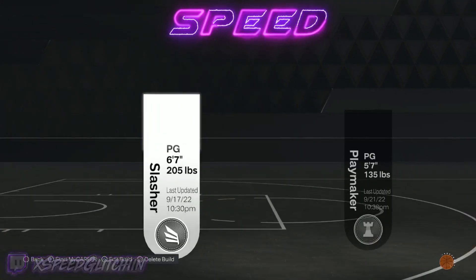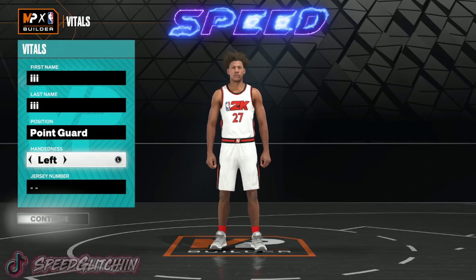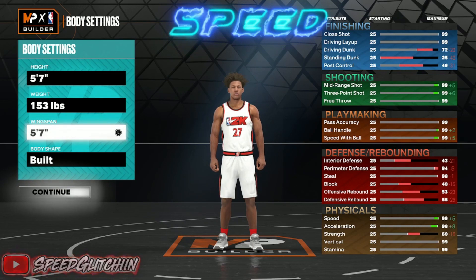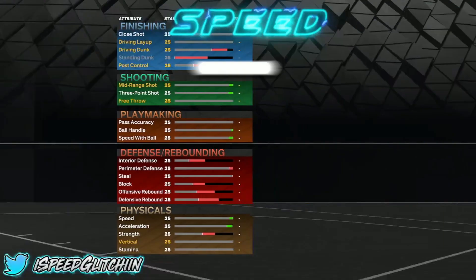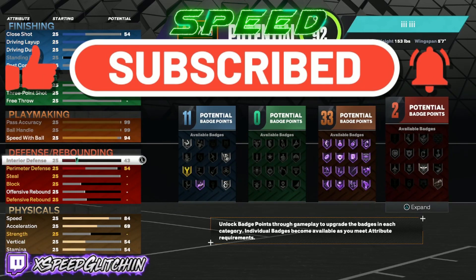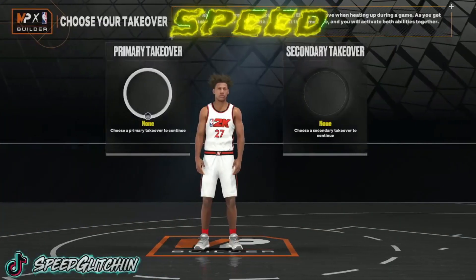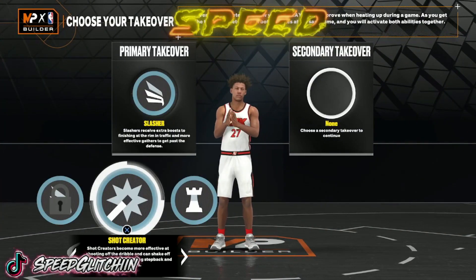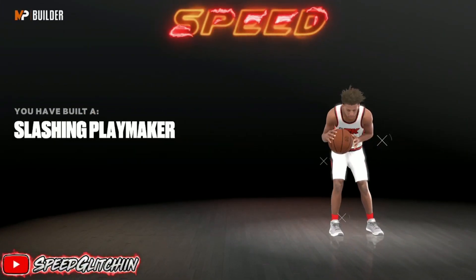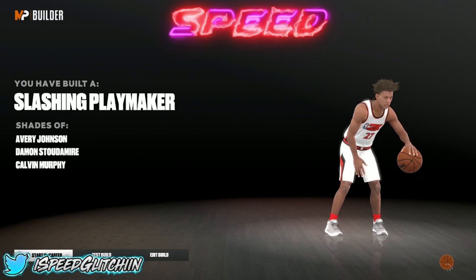What I did is I always like to make a short player and make them a pure playmaker. I went lowest weight, lowest wings, and all that. I had my player as a pure playmaker for the passing and whatnot. I went through the attributes — it doesn't even matter too much — and ended up with a playmaker.